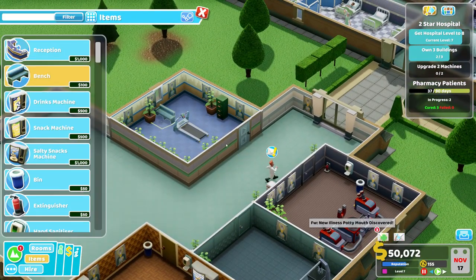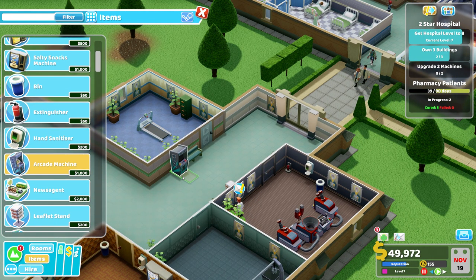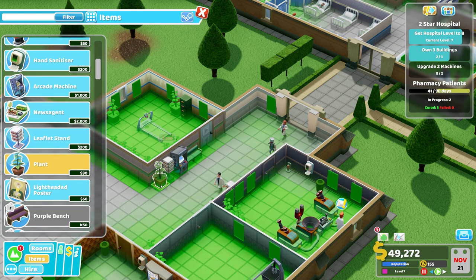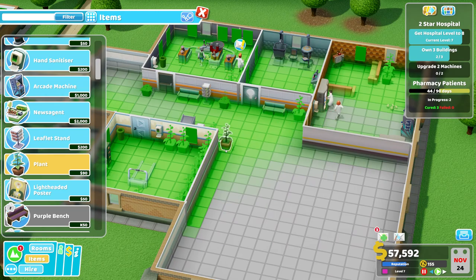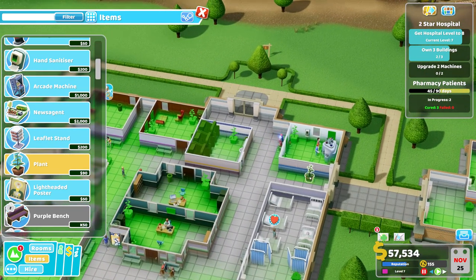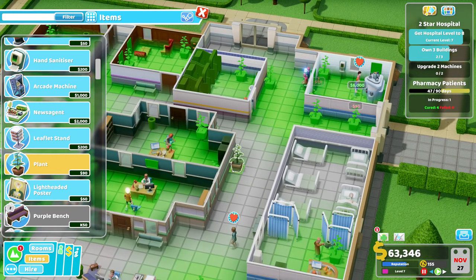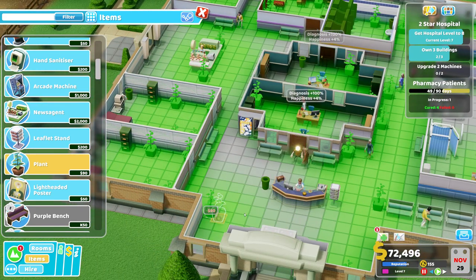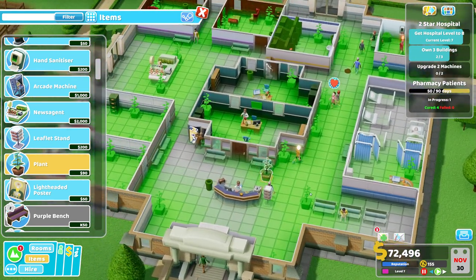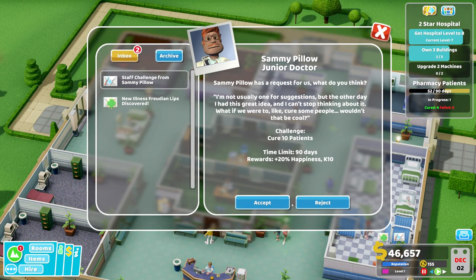We also want to get a bench over here and perhaps an arcade machine for the patients. Let's also plant some trees and some plants so it's green everywhere. Automated snack machines need restocking manually. Isn't that a nice hospital? We do also get a lot of money now.